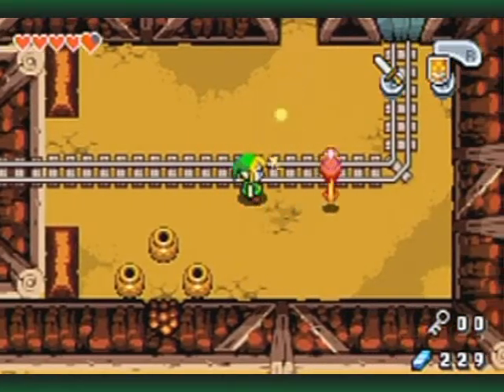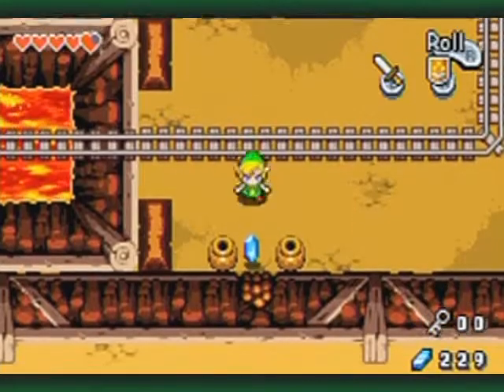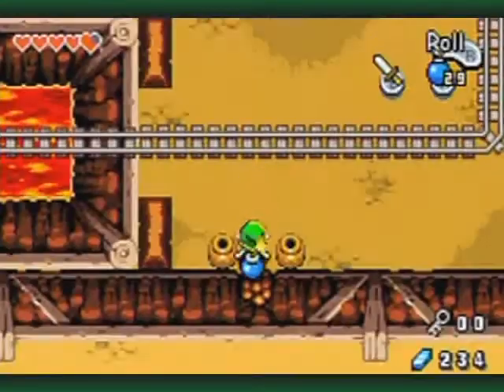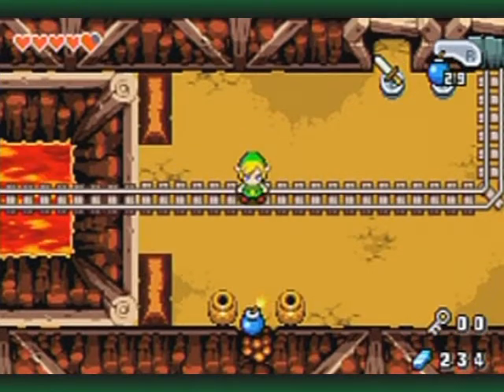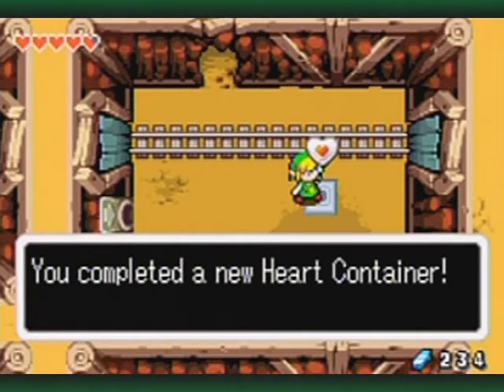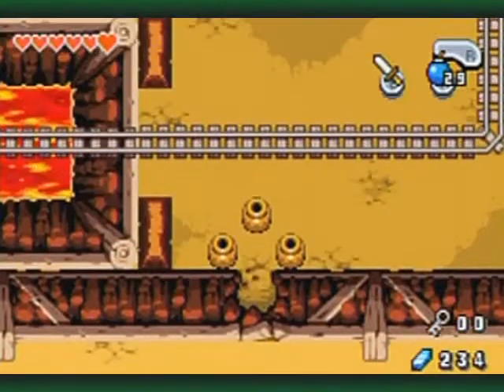What is this over here? Hmm... Could it be? The path to the elusive heart piece? Oh yes! Woo! Finally! And yeah, it really is that simple to get that heart piece.